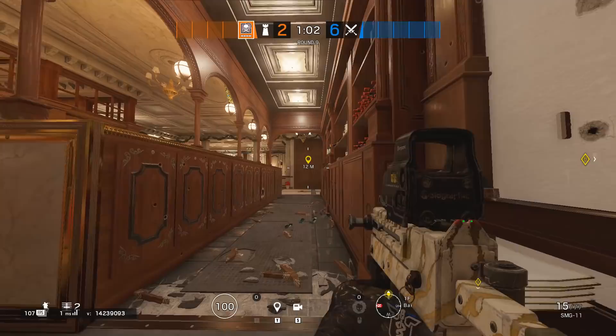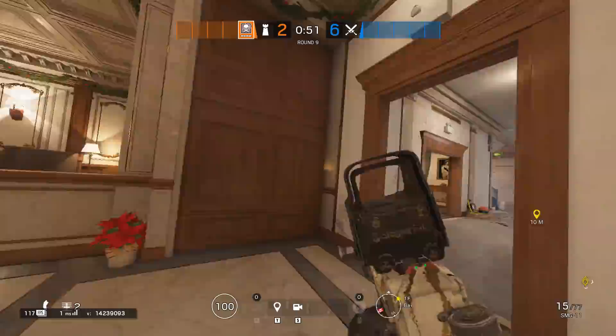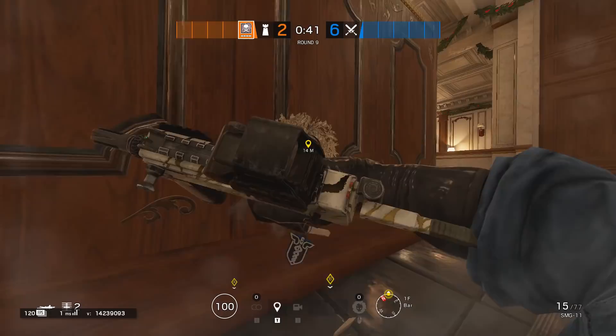Aside from the anchor spots, you'll need someone to play in the Restaurant or VIP — that's an important area to hold and not that hard to hold. That's why leg-level holes are usually made in the Freezer walls in pro matches, as the VIP/Restaurant player doesn't need to hold the Garage angle anymore but can trust teammates to cover his back. By the Restaurant, you can have nice metal holes towards the window and the middle stairs.